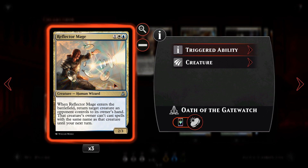We then have Reflector Mage — three copies because it is absolutely brutal and was recently banned in Standard. For one white one blue, it's a 2/3. When it enters the battlefield, you return a creature an opponent controls to its owner's hand, and they can't cast spells with that name until your next turn. If they have multiple copies in hand they can't play any of them. Flickering Reflector Mage is absolutely obnoxious — we can do this every other turn, locking creatures in their hand for a long time.